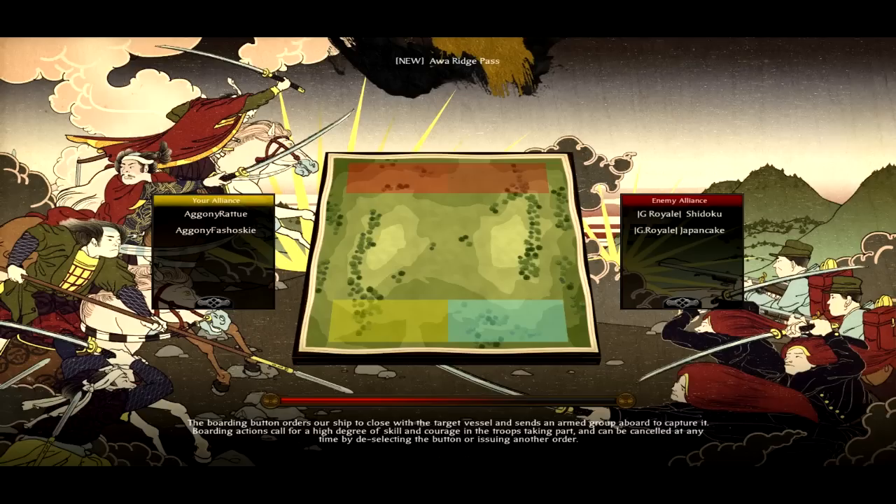Hello guys, this is Ratu498 and this is going to be a 2v2 commentary battle on Shogun 2 Total War: Fall of the Samurai. I'm fighting with Fashosuki and our opponents are G Royal Clan Shidoku, who is a friend of mine, and Japan Cake. I'll be back to you in just one second when this game kicks off.